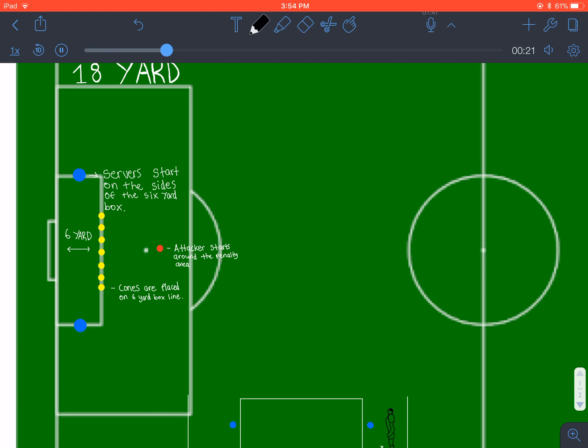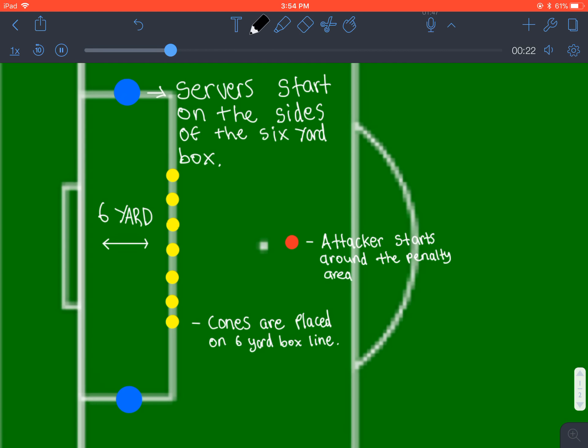Two servers will be on the 6 yard box, which is here. The cones will be placed on the 6 yard line, which is here. And the attacker will be around this area.